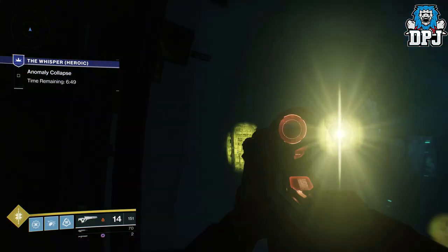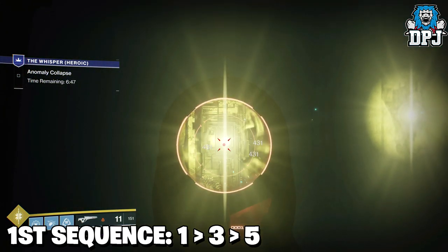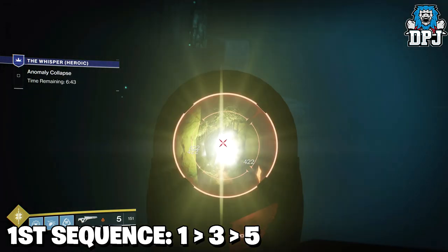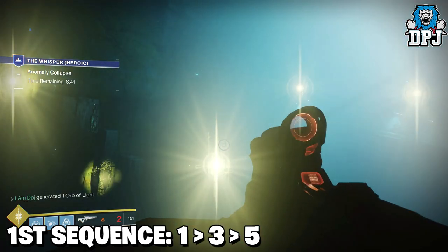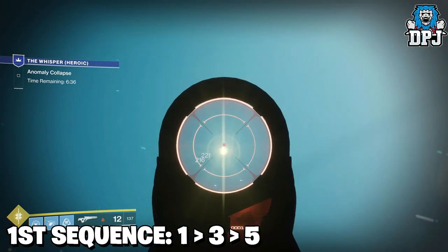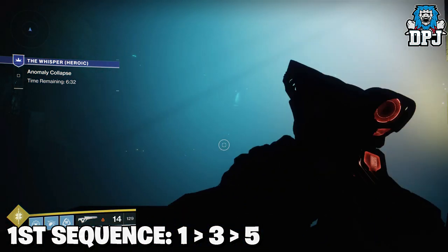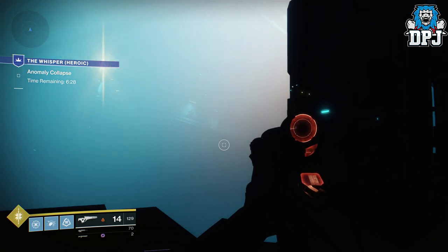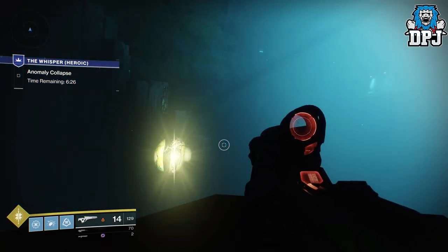The first oracle sequence is 1, 3, 5. This is why I recommend two scout rifles — you can switch back and forth so you don't run out of ammo mid-sequence. There's time to reload but it's good to have the backup.